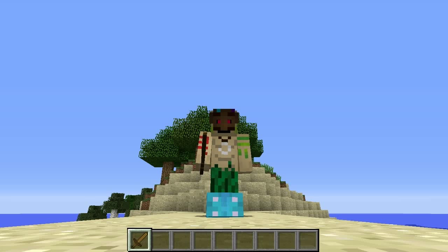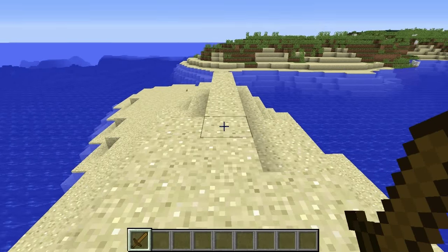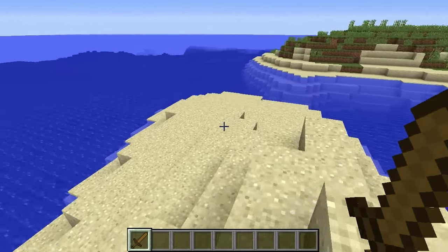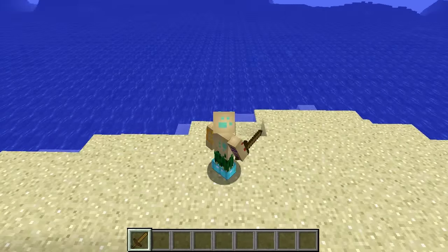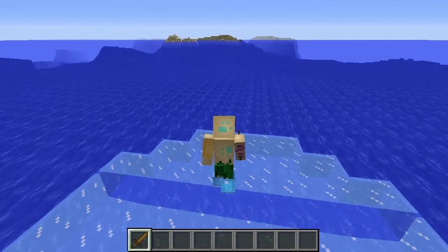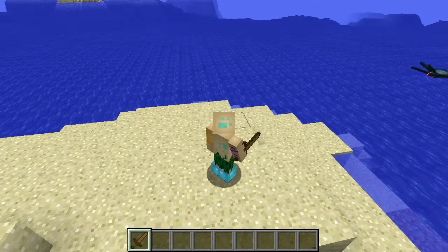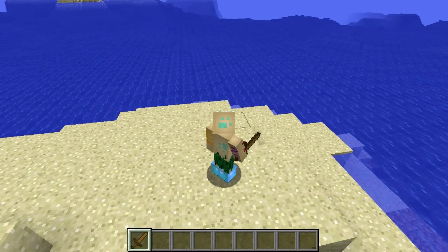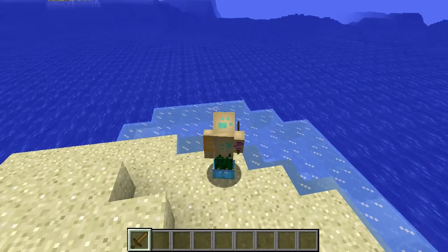Mojang's in a bit of a strange mood recently — they keep adding these features that we've wanted for years. Would you like us to fix boats? Yeah, I would like you to fix boats. Would you like us to add wings to the game? Yes, absolutely. Would you like us to add some boots that let you walk on water? Yeah, that would be pretty damn sweet. So Mojang, or rather Dinnerbone, has decided in his infinite wisdom that it is time that we can freeze water beneath our feet.